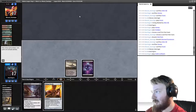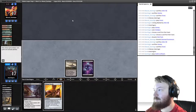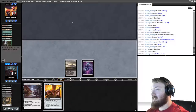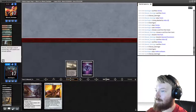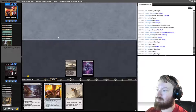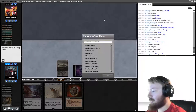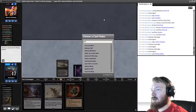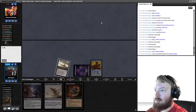We draw a Pithing Needle. We could name Arbor Elf or a Fetchland — we know they play Windswept Heath and Wooded Foothills. I think we wait on the Pithing Needle. We shouldn't name Arbor Elf since we could just Heartless Act it. We'll name Wooded Foothills and make our opponent discard.